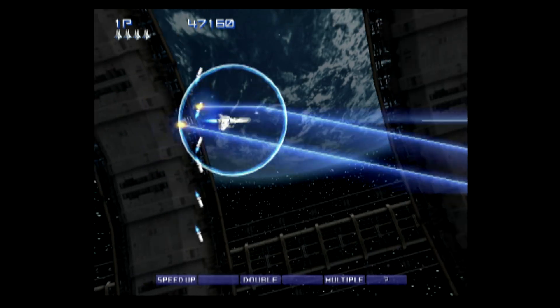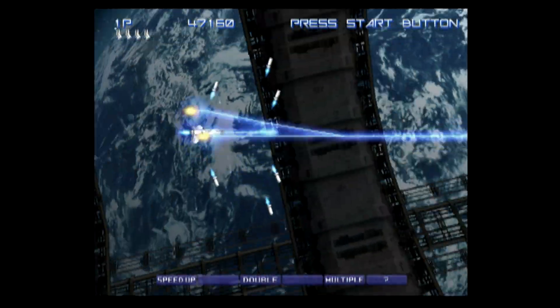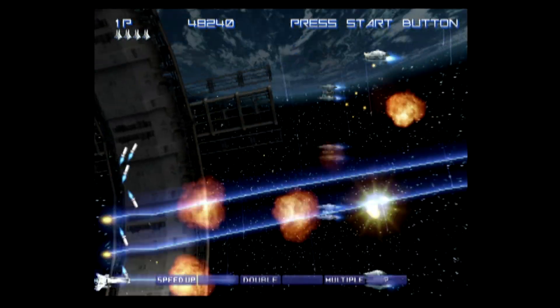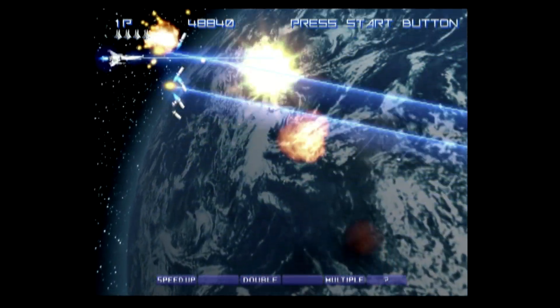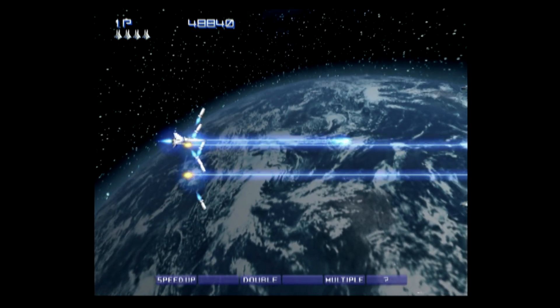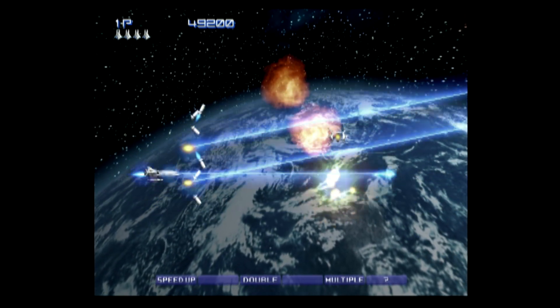Get lots of those little multiple gun pods — you'll need them, and if you get blown up later, which will happen, you can collect them so they never really go to waste. Also, make sure you collect the shield and blow up as much stuff as possible to get as close to the extra life score as you can.